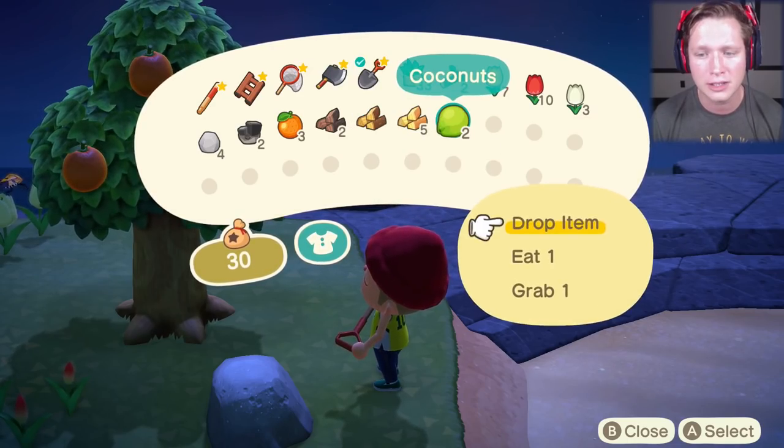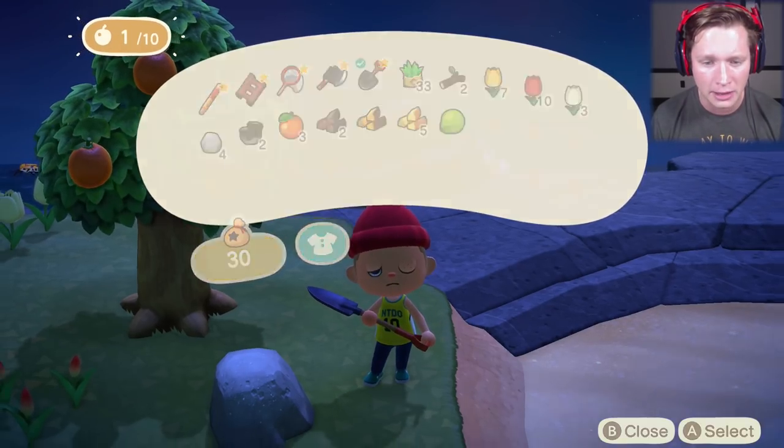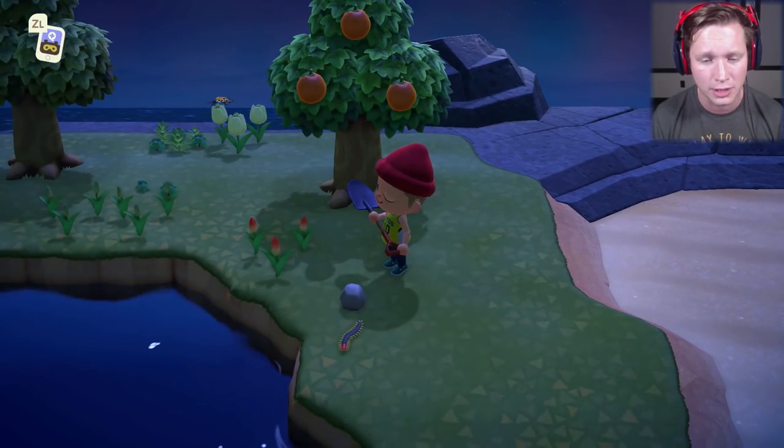To get rid of the rocks, you're going to want to eat one of your fruits — a coconut, an orange, whatever you have on your island. Then you're going to bash it with either a shovel or an axe and it's going to break. Oh, we got a piece of gold — that's actually pretty exciting.